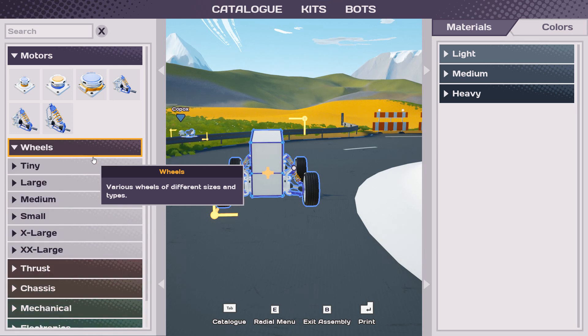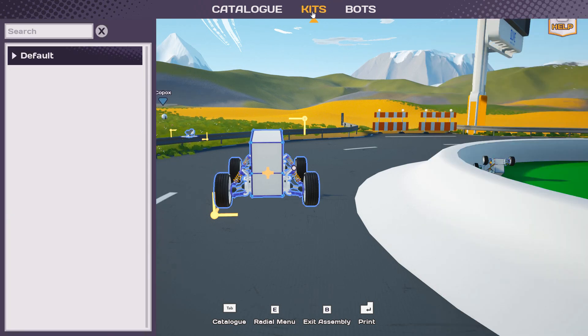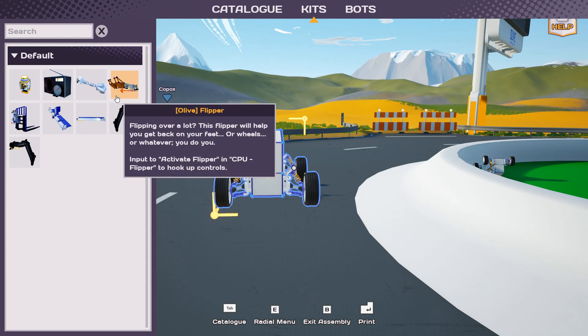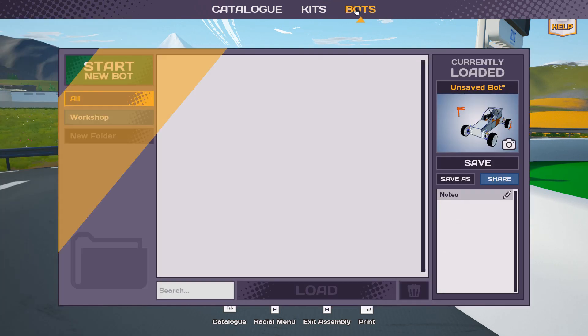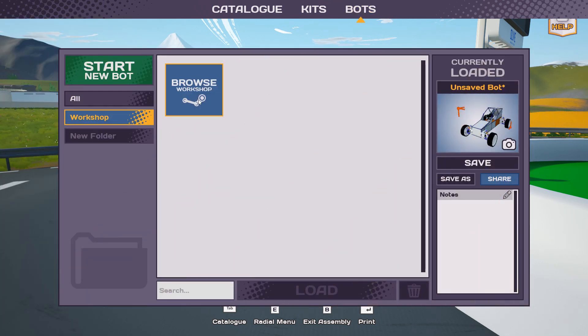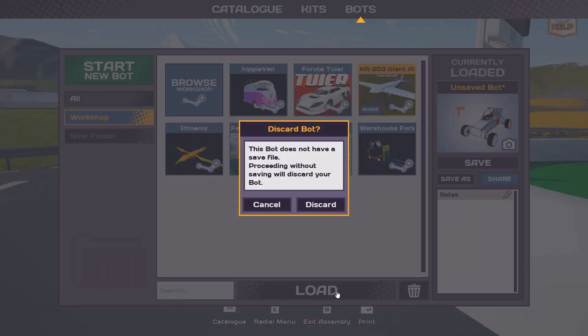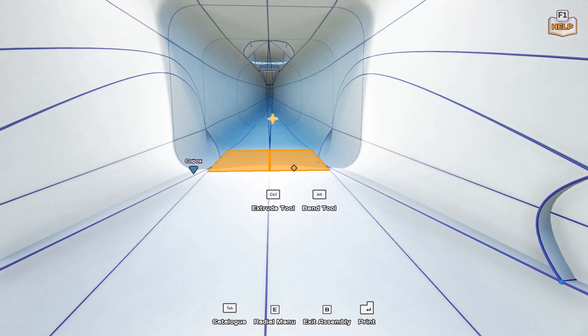All I've ever made is a tiny car that they had to do in the beginning. I was trying to find — oh, there are kits. There's also workshop — browse workshop. I just got a couple designs off of Steam Workshop. Let's try this one. It says no save file — proceeding without saving will discard your bot. What does that mean? What have I done?